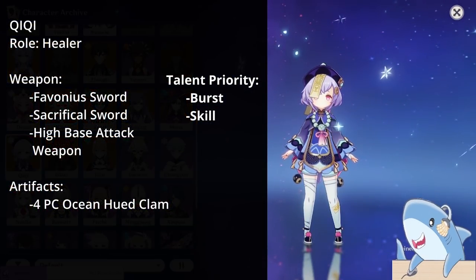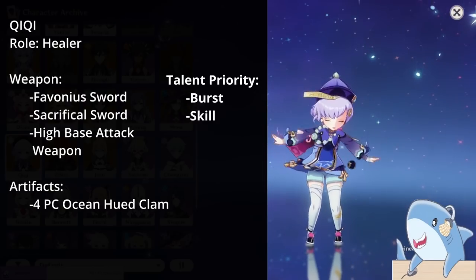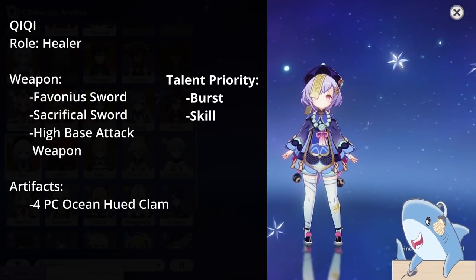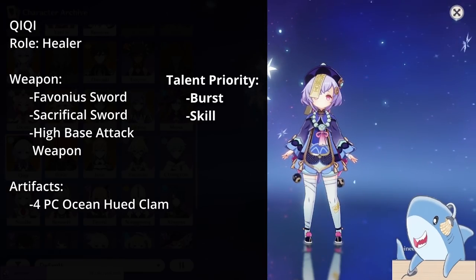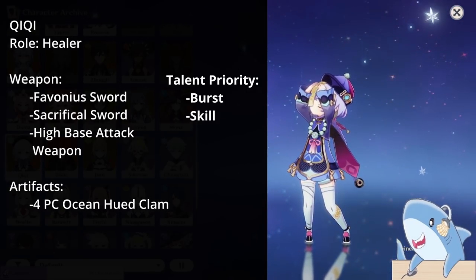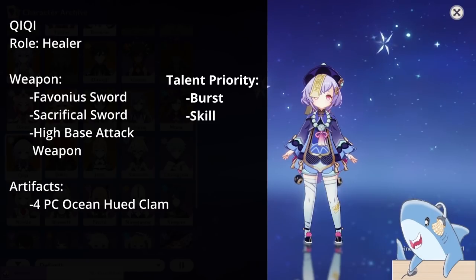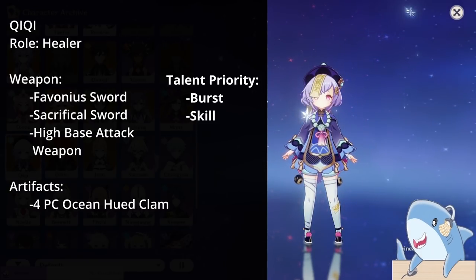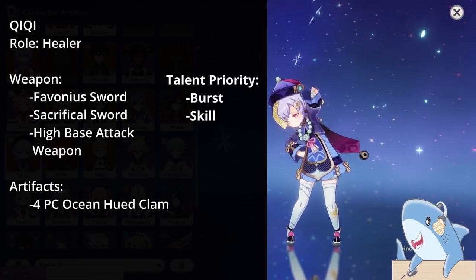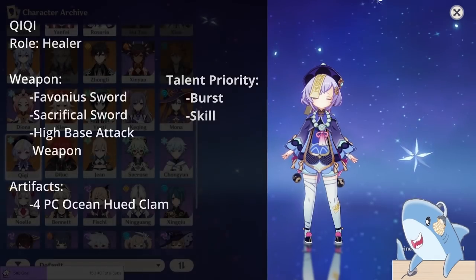Qiqi. Qiqi got better with the introduction of the Ocean-Hued Clam Set. She scales off Attack, so generally you want a weapon with high base attack. However, she also does well holding the Favonius Sword to give your team more energy, as she generates no energy on her own unless you have Constellation 1. For talents, focus on her Skill and Burst; you can ignore auto-attacks though she does need them to proc her Fortune-Preserving Talisman. For artifact set, the Ocean-Hued Clam is generally the best. For stats: Head — Crit Rate, Crit Damage, or Attack percent; Goblet — Attack percent; Sands — Energy Recharge or Attack percent.